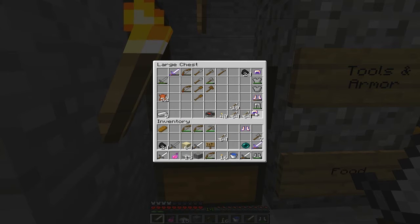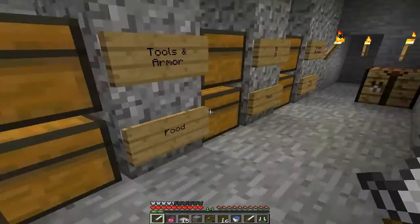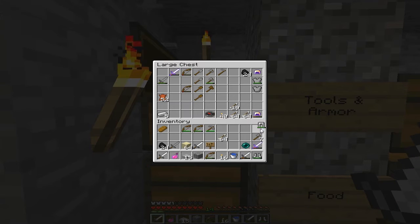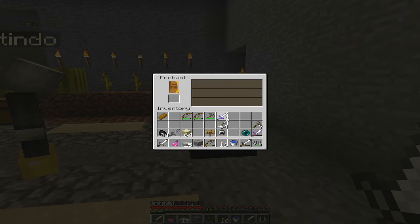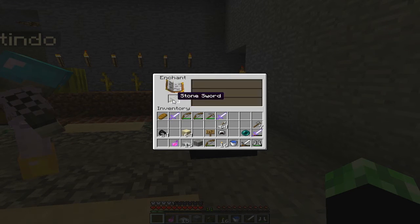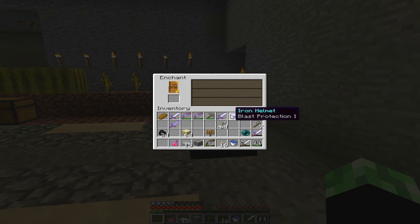Can I have one? Yeah, you can have my half-broken feather falling. Gold armor — yeah, you can put it back in my chest if you want. What was I about to do? I guess I'll make an iron helmet — enchant it as well. I'm doing all level ones. I just did a level five on accident. Crap. Let's see — blast protection. I'll take it.